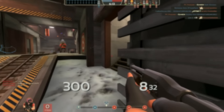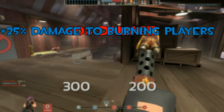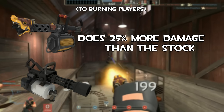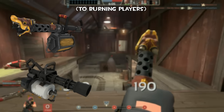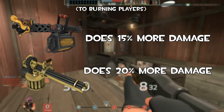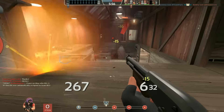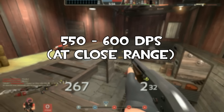I want to address something someone mentioned in my comments: the 10% damage penalty comes before the plus 25% damage to burning players. So technically it does not do 25% more damage than the stock — it does 15% more damage than stock to burning players. This may not seem like a lot, but this is only 5% less than the Brass Beast.